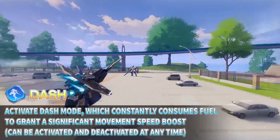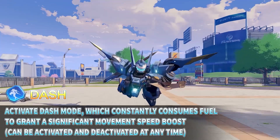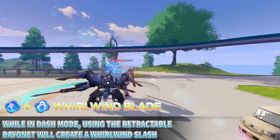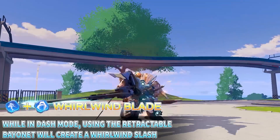Dash: Activates Dash Mode, which constantly consumes fuel to grant a significant movement speed boost, and can be activated and deactivated at any time. Whirlwind Blade: While in Dash Mode, using the Retractable Bail Net will create a whirlwind slash.